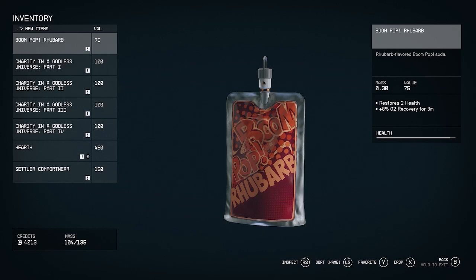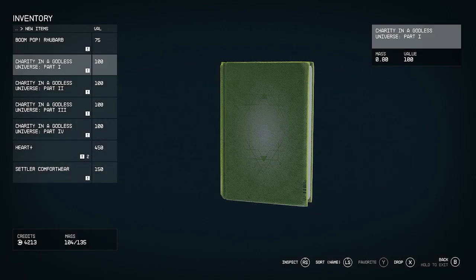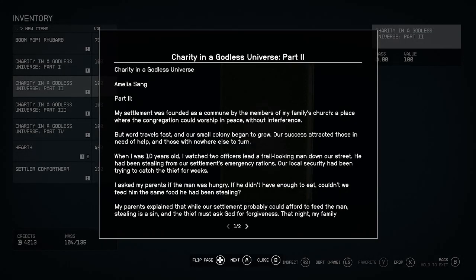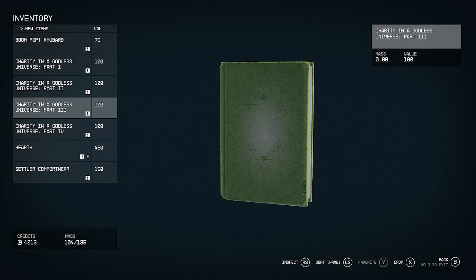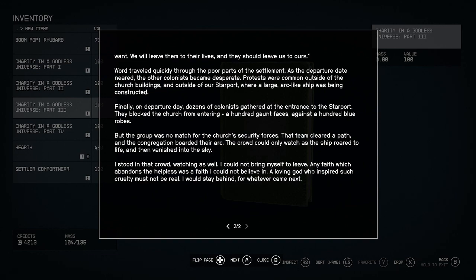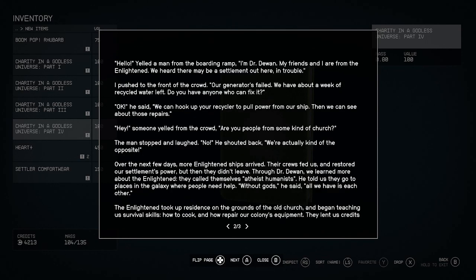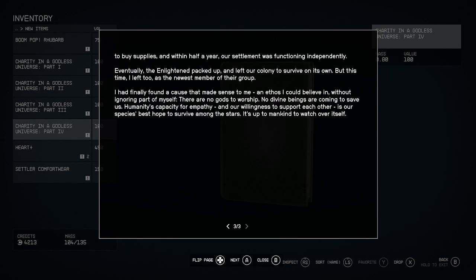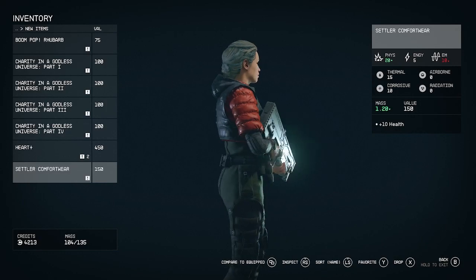There's a Boom Pop rhubarb flavor drink. One of the books is called 'Charity in a Godless Universe' — so this organization, this religion, is atheist. There are a few more pages you can pause and read at your leisure. Part three has a couple of pages, part four is three pages long. And in addition to the meds, there's this settler comfort wear clothing item.